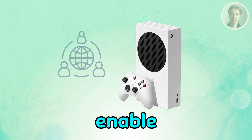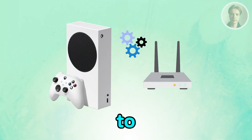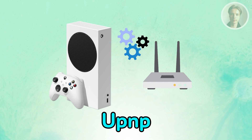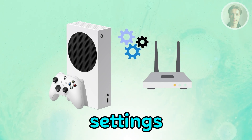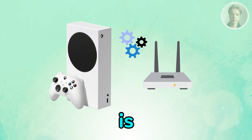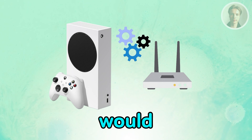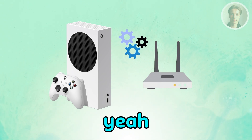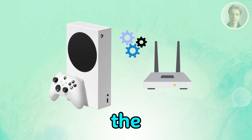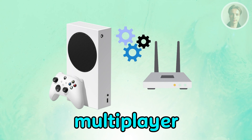Next thing you want to do is enable UPnP on your router. Your Xbox relies on the router to manage NAT, and that's where UPnP — Universal Plug and Play — comes in. Log into your router settings and make sure UPnP is on. This depends on your router, so check your manual if needed. UPnP lets the Xbox automatically open the network path it needs for multiplayer and party chat.